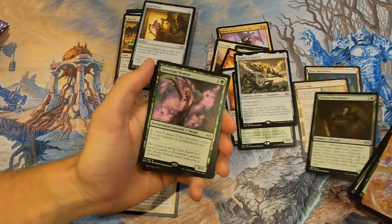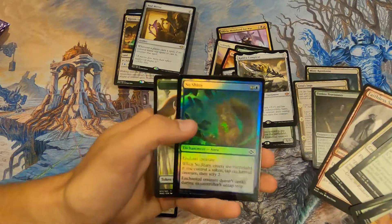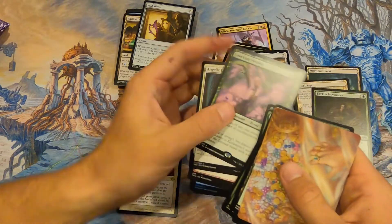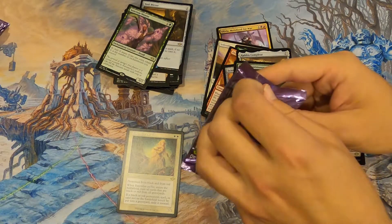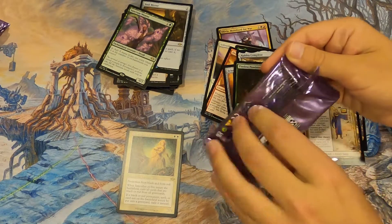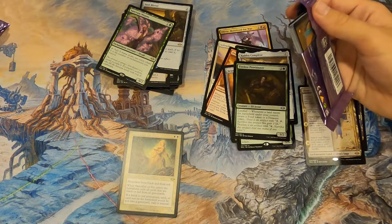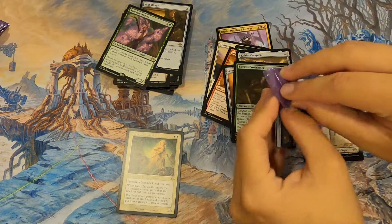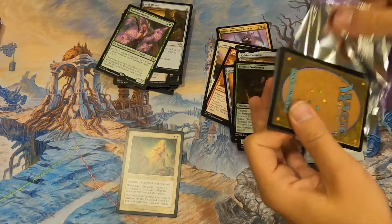Tireless Provisioner again — already good. Sanctum Weaver is good too. No shiny rares. Tireless Provisioner is actually worth more than most of the rares we've been pulling. Sanctum Weaver and Tireless Provisioner are probably about the same value honestly. Maybe I'll build an enchantment deck again.